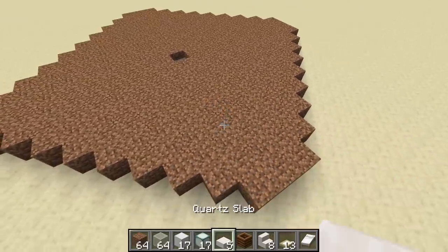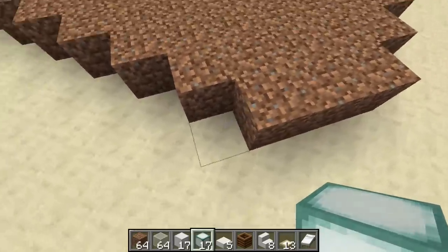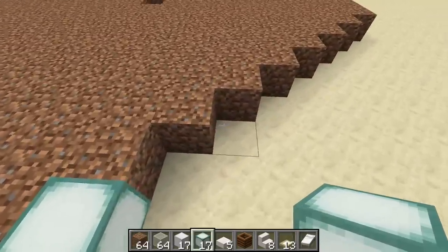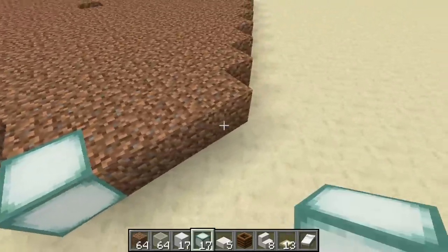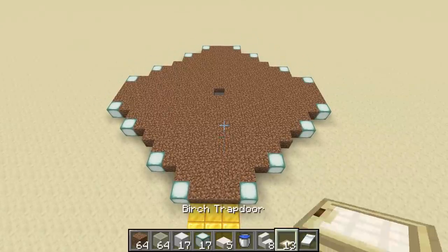Go ahead and fill in the rest of the area with dirt. Once all your dirt is in, it should look like a filled diamond shape. Next, start putting in the lighting — just off the corner where the T was, skip one block and place a light there, and repeat that on all four sides.